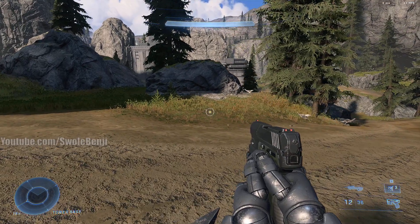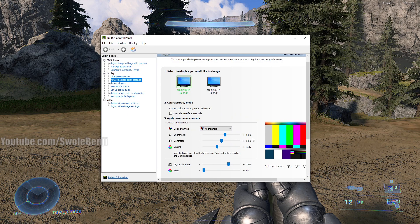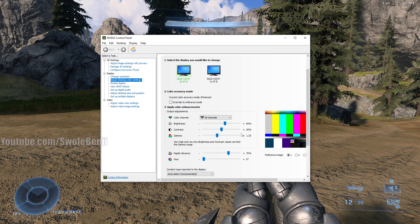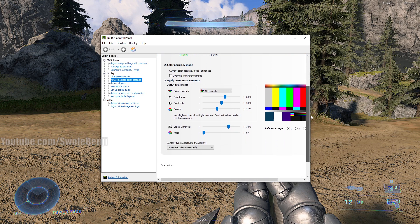Here's a big tip for Nvidia users — if you use a different graphics card I can't help you with this, but for Nvidia users this is huge. Right-click your desktop and go to the Nvidia Control Panel, then go down to Display and click Adjust Desktop Color Settings. The settings you want are: brightness at 60, contrast should already be at 50, gamma at 1.25, and digital vibrance at 70.